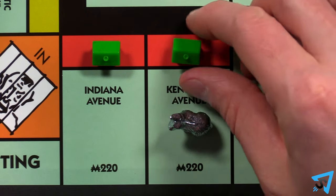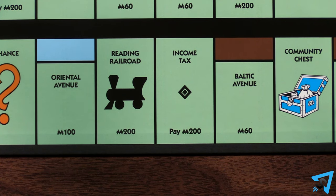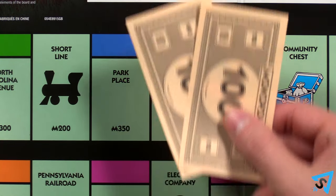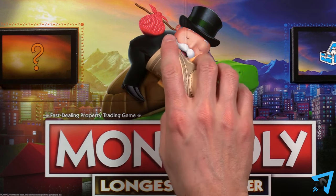If you buy a property with buildings, you may move those buildings to any version of that property at any time on your turn. When you land on an income tax or luxury tax space, place the amount shown on the space in the middle of the board. When you land on a free parking space, take all the money in the middle of the board.